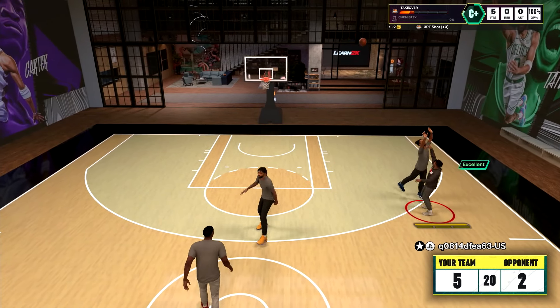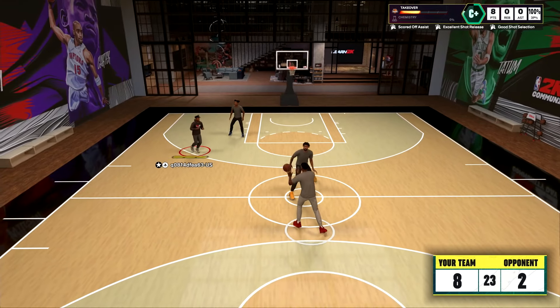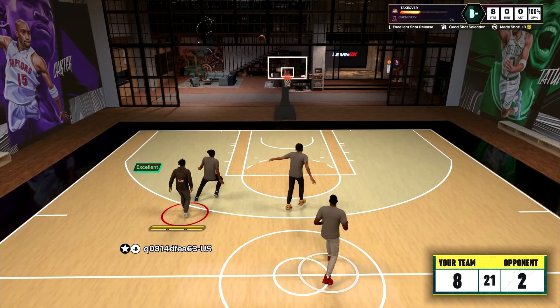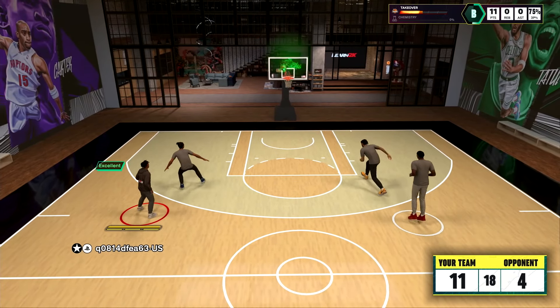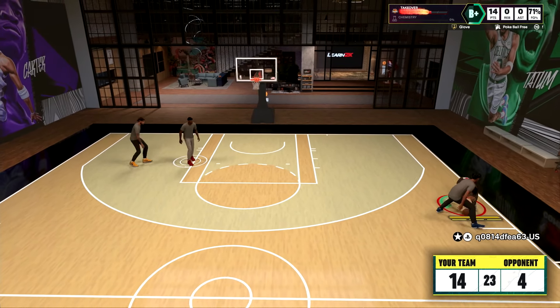This 99 three-ball Steph Curry build is shooting everything in NBA 2K25. It don't matter if you're in our face, out our face, around our face, under our face — we're shooting three balls. And we got defense on this build too.